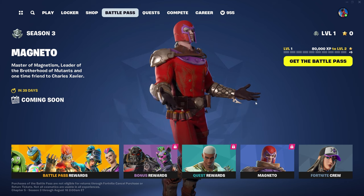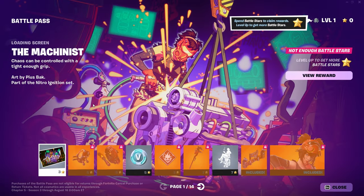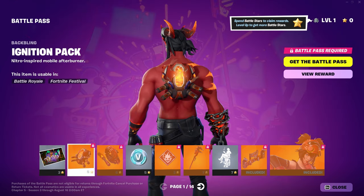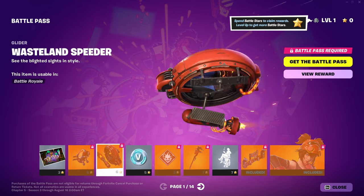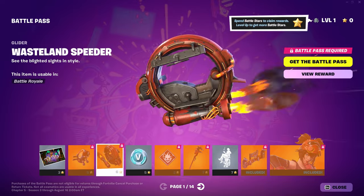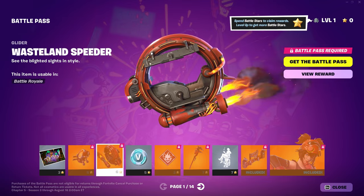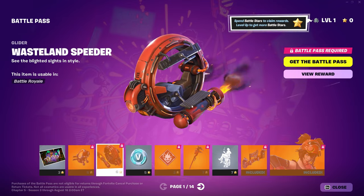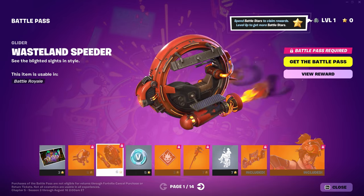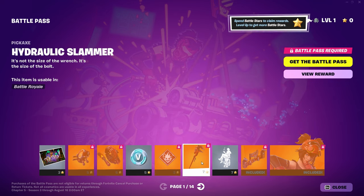Okay, Magneto is the bonus style — we'll get to him in a second. I'm going through the Battle Pass. Kind of want to do it quick, but also not really. So let's take a look here. We got the Wasteland Speeder. Oh, that's cool. I always like the one-wheel cars, I don't know why. It looks like we can stand on the side because the handle is right there.